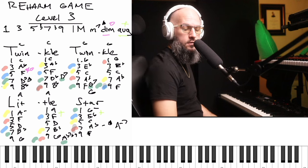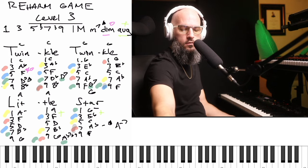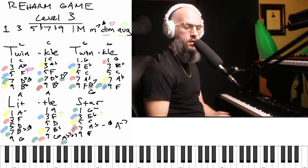All right, so we've got D-flat major seven, D7, G7, B-flat major seven - let me write that down - A-flat seven flat nine, and then G minor. Let's try it.